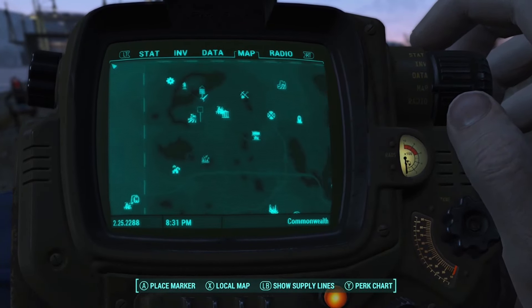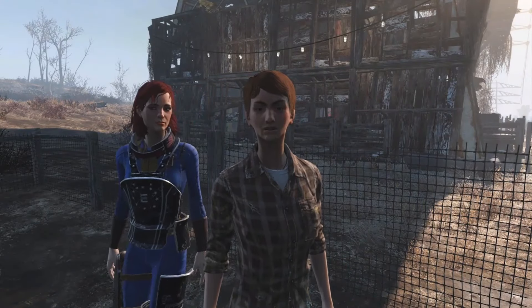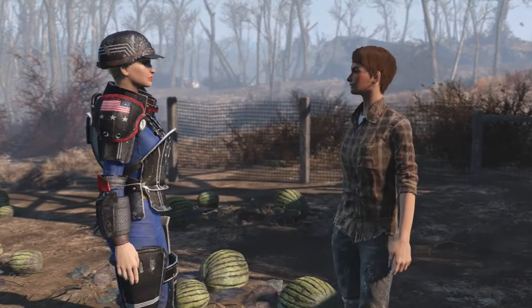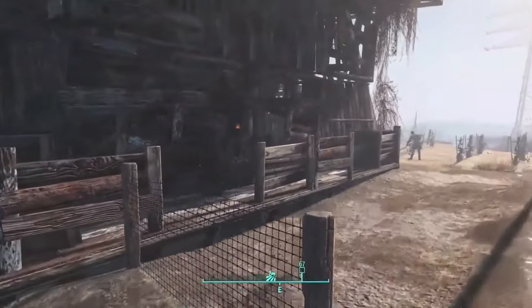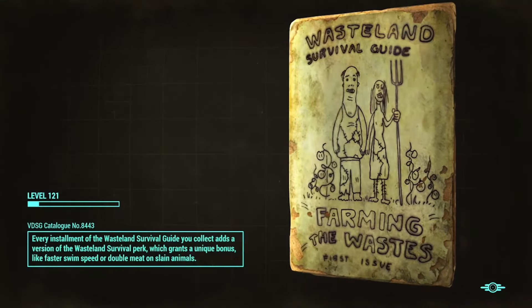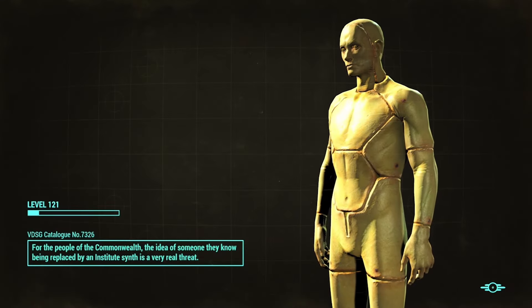I set up a 130 melon farm at Spectacle Island, which is one of the best settlements you can use because it has the most space and you can plant them all over it. We're just going to pick them all, then fast travel back over here, talk to Lucy, and sell them all. Just like that I got 650 caps. That may not seem like a lot, but you can do this over and over again — sleep for 24 hours, fast travel back and forth, pick them all, go back to her and sell them.